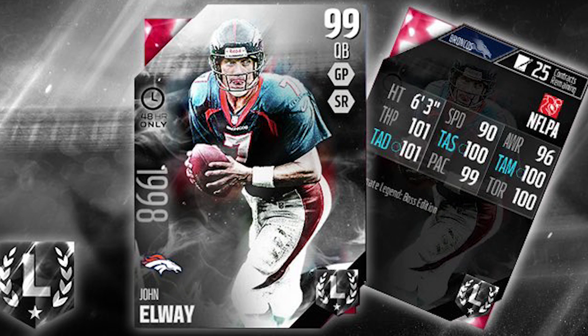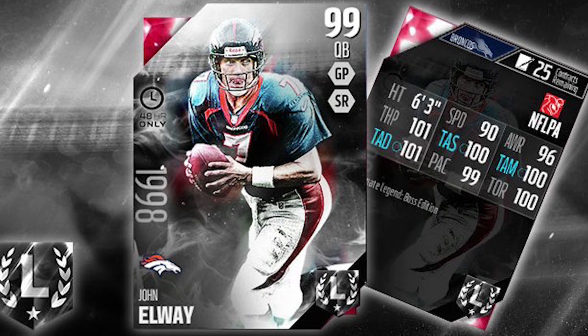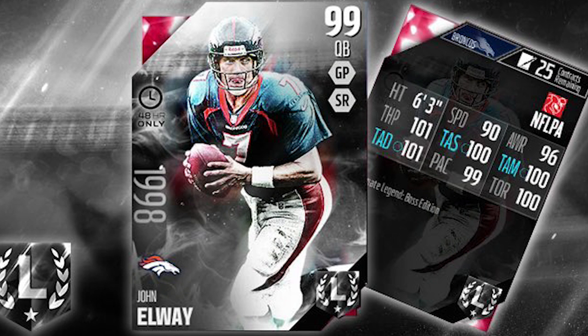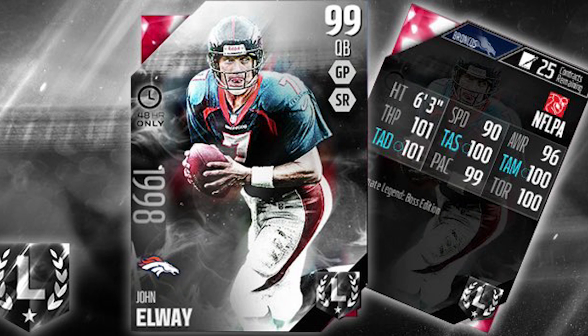I do think this is probably one of the best quarterbacks in the game right now. He's not quite as fast as Tim Tebow, Johnny Manziel, or Russell Wilson, but he's every bit as good as the Aaron Rodgers that recently came out — actually probably better across the board than Aaron Rodgers. He's also better than most standard Golden Ticket cards like Tony Romo, way better than the Peyton Manning 48-hour card, way better than the NFL Draft Andrew Luck, and way better than the positional hero Tom Brady. He just doesn't necessarily stack up well against Steve Young, but is very comparable to the Tom Brady Golden Ticket.